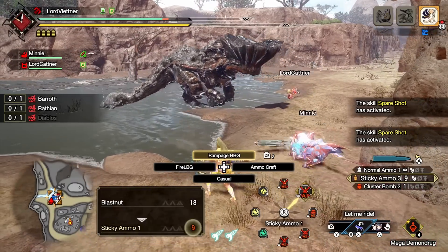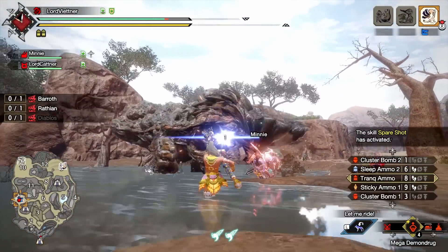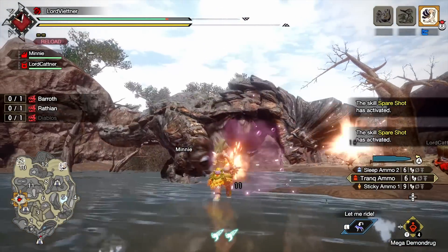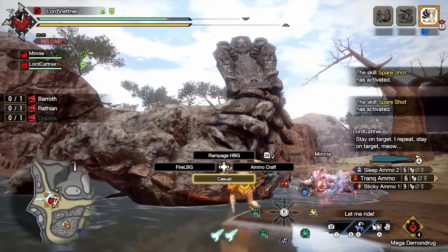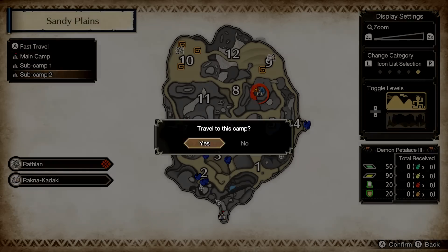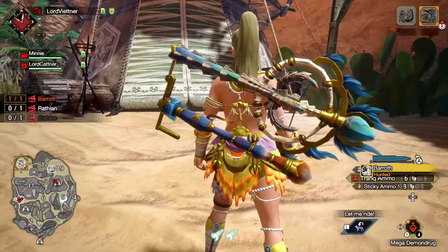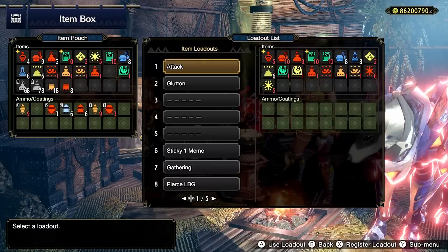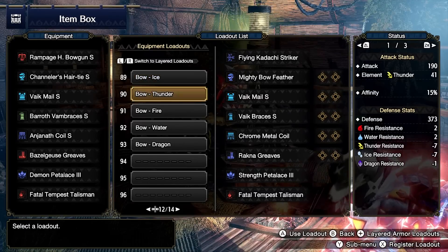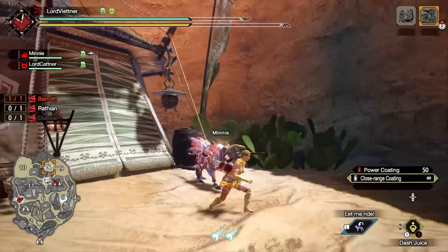My best advice is to meld charms until you've got something with some usable skills like Wirebug Whisper, Fortitude, Evade Window, etc., but that also has really good slots. The slots are going to be far more valuable since you can craft almost all your major skills with decorations. Just going until you get some usable skills with like 3-2-1 slots or 3-1-1 slots or something like that should be more than enough to tide you over until Sunbreak.